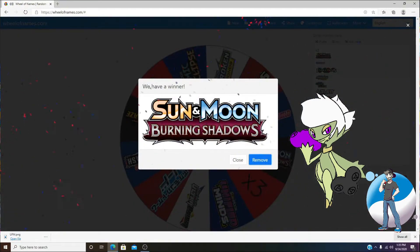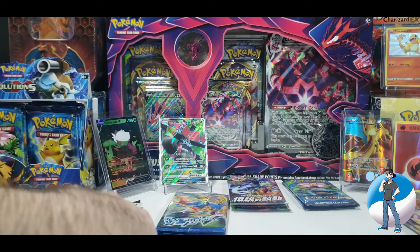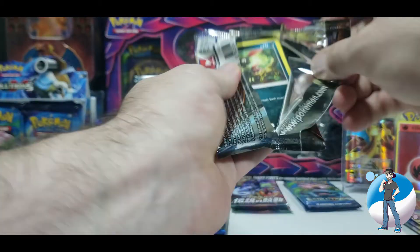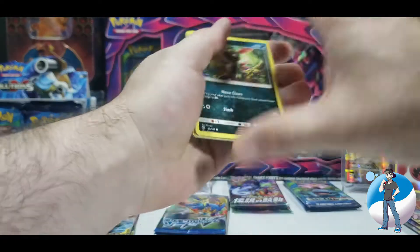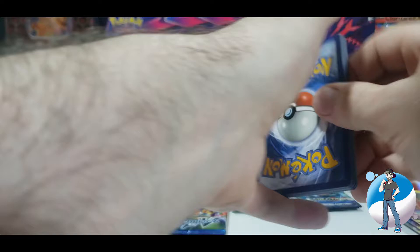It looks like Burning Shadows is up again, so we're going to go ahead and shuffle it this time to make sure we don't get two in a row. Burning Shadows, pack number two. Opening it right up. Packaging is gone, we've got the code card out of here.